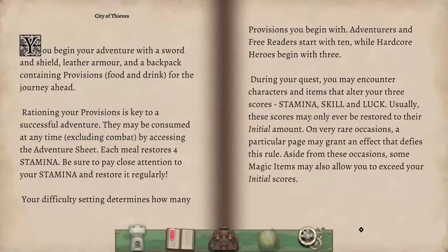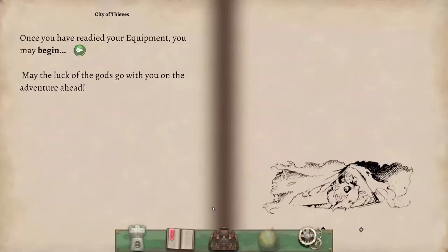Je choisis mon équipement : une épée, un bouclier, une armure de cuir et un sac à dos qui contient des provisions. Ces provisions, je pourrai puiser dedans pour gagner des points de vie. Que les dieux soient avec moi.